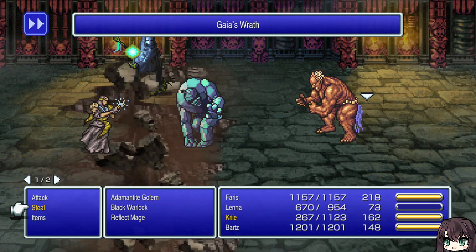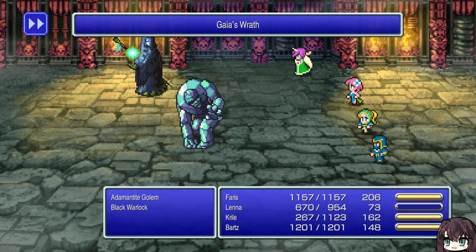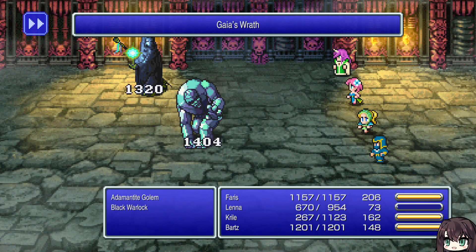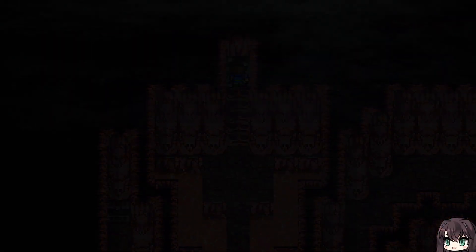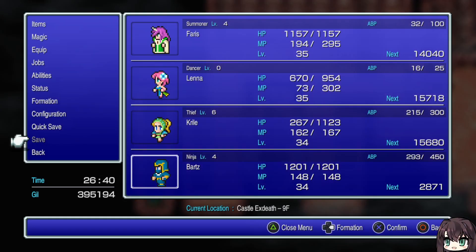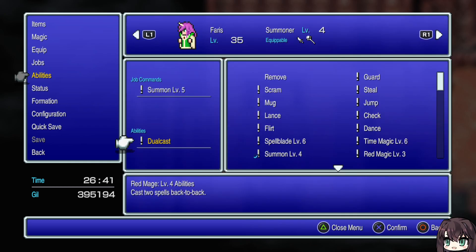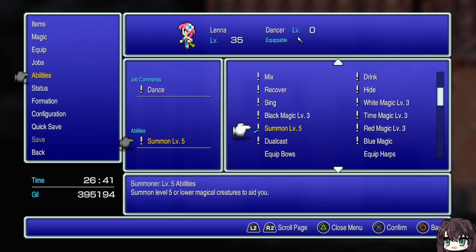I just realized if Lena's in the back row she can't really do much damage. I really need to give him some — you don't know time magic, that's bad. You know time magic though, that might be more important coming up here. Let's get off of summon — it's not working so good.